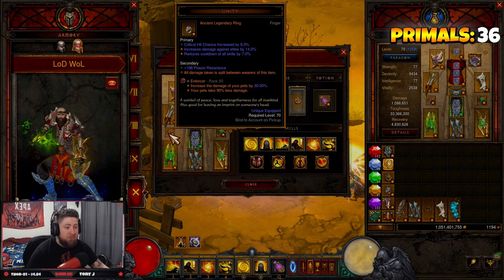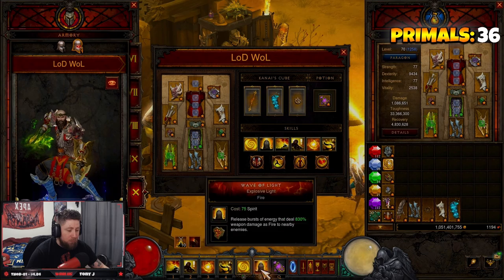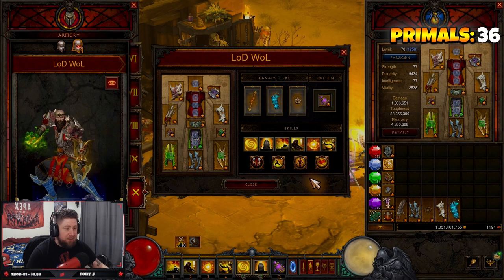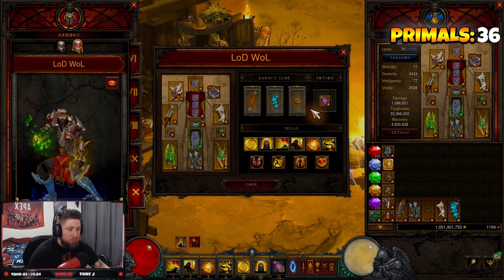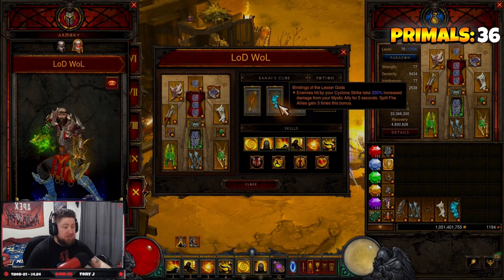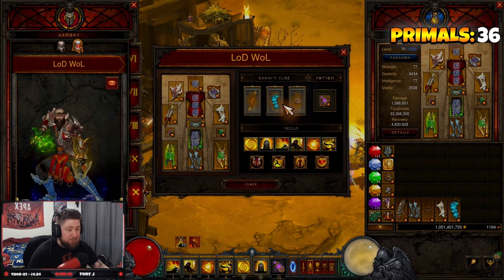Our legendary gems are Legacy of Dreams — get this as high as possible, nearly maxed out. Then Bane of the Trapped, and Enforcer. The reason for Enforcer is that Rabid Strike makes this partially a pet build — spirit spenders create a pet that mimics everything nearby, and when you do a Wave of Light all your allies fire off too, so you get additional pet damage. In the Cube we have Incense Torch of the Grand Temple — reduces Wave of Light spirit cost by 50% and increases damage. Binding of the Lesser Gods — enemies hit by Cyclone Strike take 200% increased damage from Mystic Allies for five seconds, and Fire Allies gain three times the bonus.